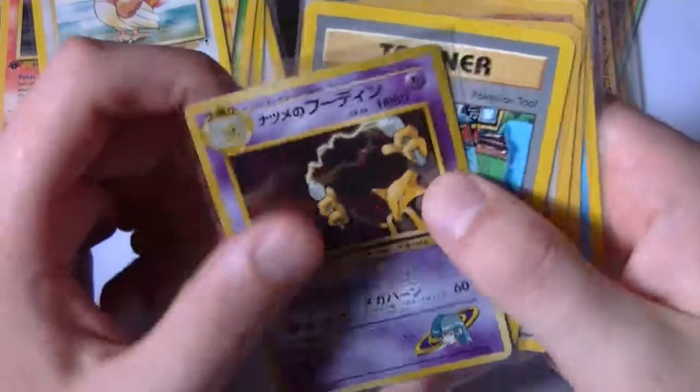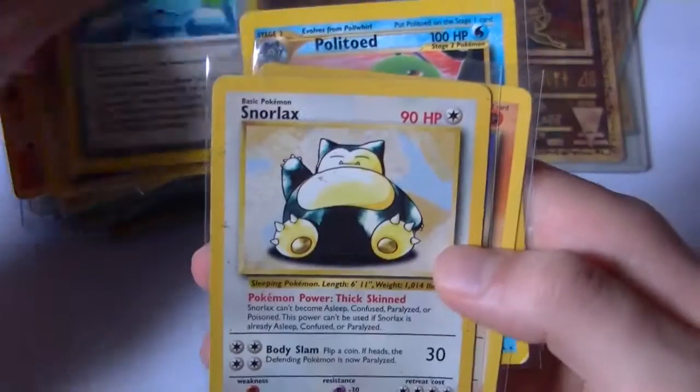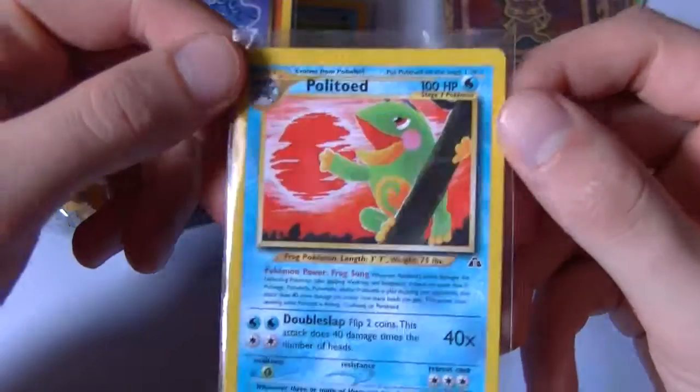There's a Sabrina's Alakazam, and then Focus Band, Machop getting real focused, Snorlax — of course, gotta have Snorlax. Dark Machamp. And then to wrap it up we have Politoed — nice.